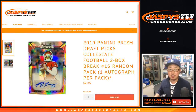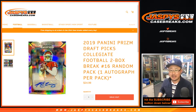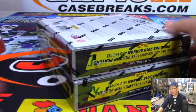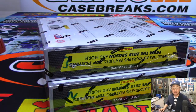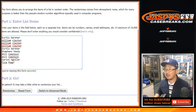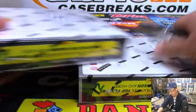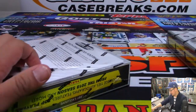Hi everyone, Joe for Jaspi's CaseBreaks.com with two boxes of 2019 Panini Prism Draft Picks football. We've got box three and it looks like two remaining. Big thanks to these folks who got into it. So let's pop both of these boxes open. We'll number the packs and then randomize your names and pack numbers to see what we get.